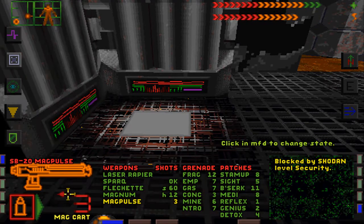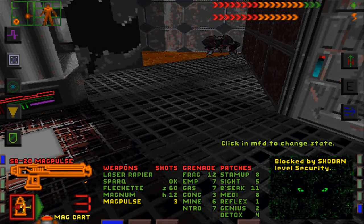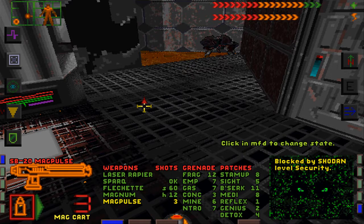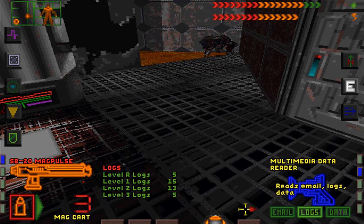I will also need some more ammo for my Magpuls, and the only way to find ammo and other equipment is on the storage deck. And my goal is to go there.